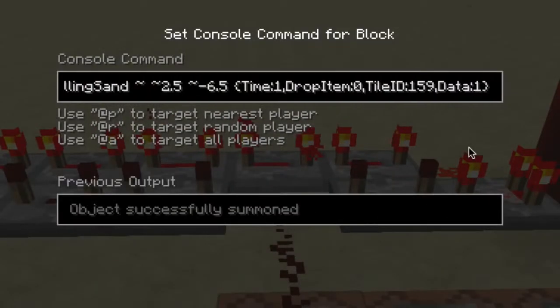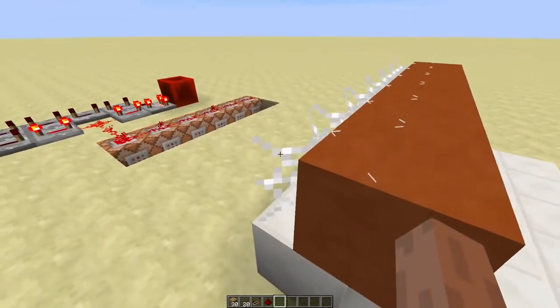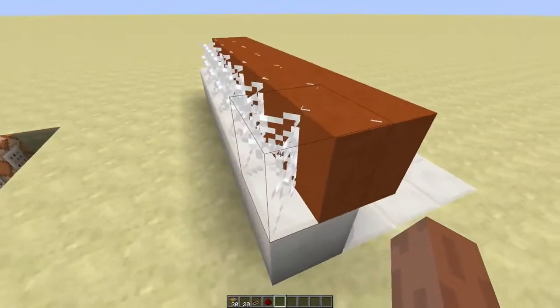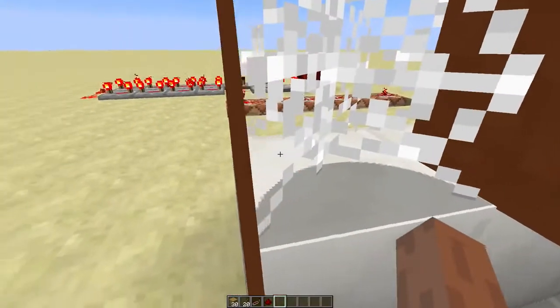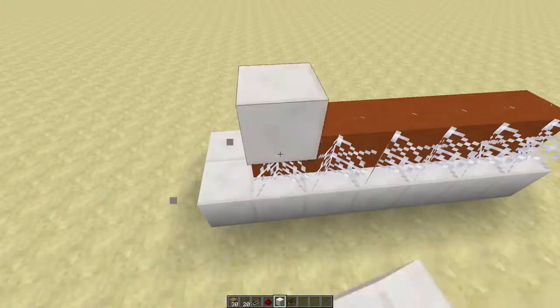First, we'll spawn falling sand using a clock inside this cobweb. This way we don't have to spawn falling sand every tick, so that will be less laggy. But now you can actually walk through the falling sand. So here's what we'll do.